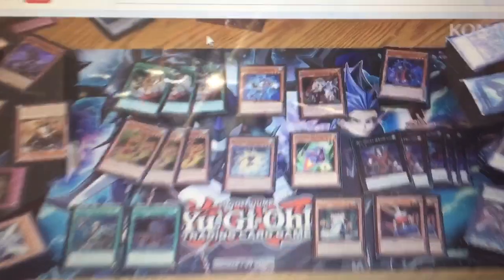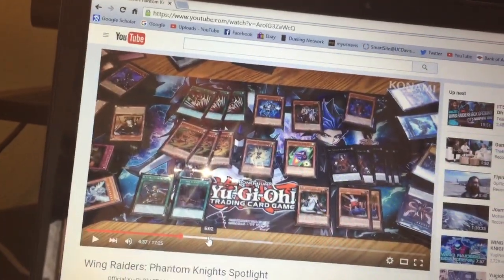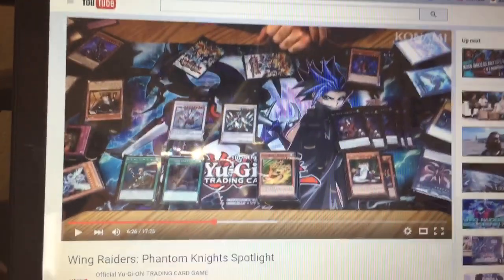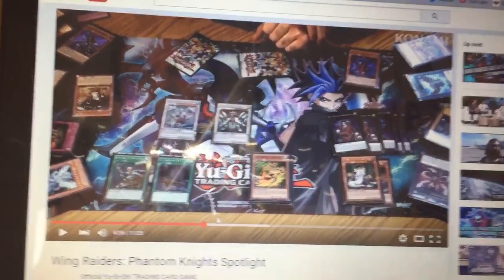It's actually really cool because in this video, he shows off right there — you guys can see the Gold Rare English Premium Gold Ghost Ogre and Snow Rabbit, so that's one thing he shows off that I think you guys should definitely check out. But also right here, he shows off the Stardust Charge Warrior, the level 6 Stardust card that a lot of people have been waiting for — he shows that off as well.